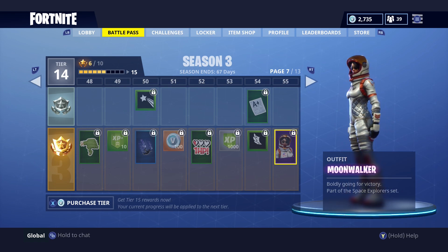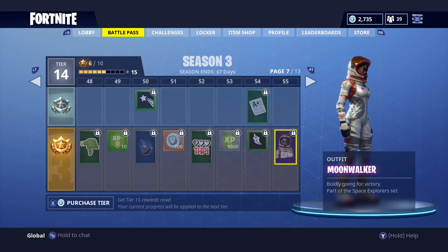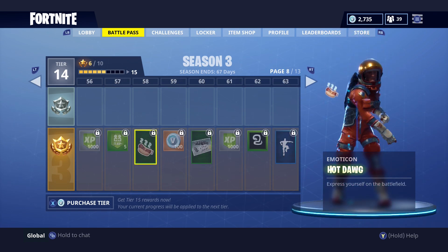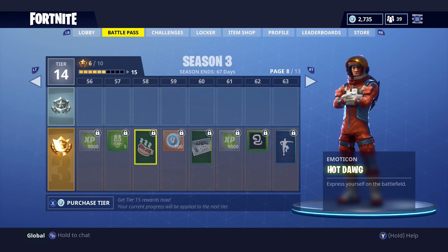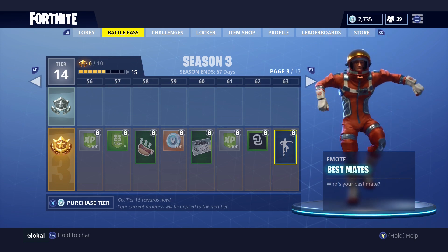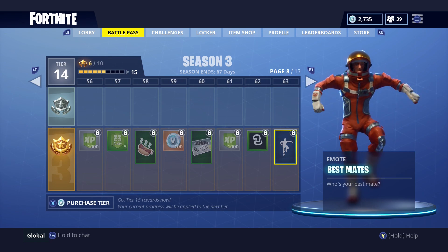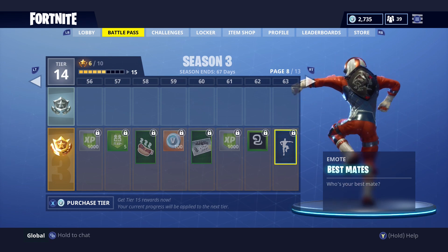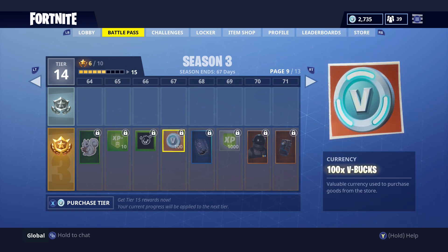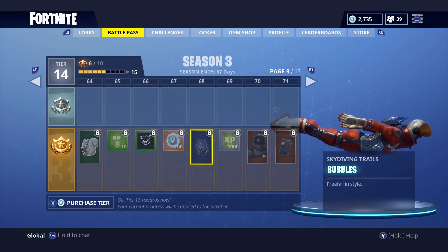The tier 55 skin is called Moonwalker — this is the one we got teased with initially, the spacesuit coming down. It's a female spacesuit, a pretty cool one, but there's an even better one in this pack coming shortly. At tier 58 there's a hot dog emoticon, more V-Bucks at 59, and at tier 63 we have Best Mates — another cool emote where literally if your whole team's doing this at the end that'd be pretty funny. The music is nice too. 67 gives more V-Bucks and Bubbles at 68.